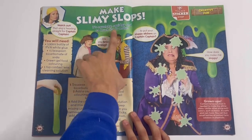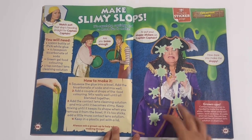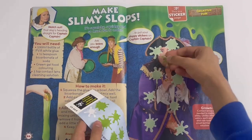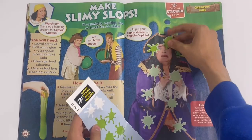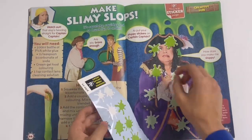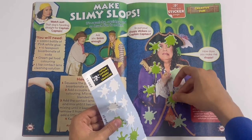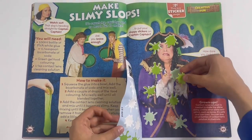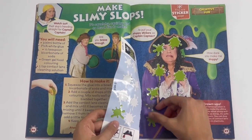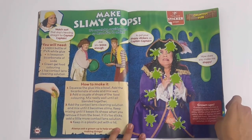Make slimy slops - it's squidgy, squiggly, and much fun to make. So I'll show you how to make it here. Then we can stick on some splats on Captain Captain right here. Now she's covered in slimy slop.